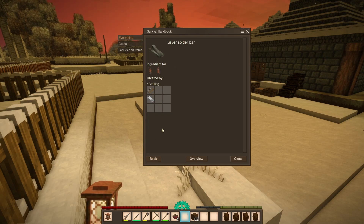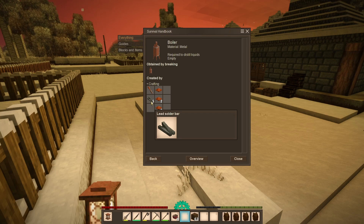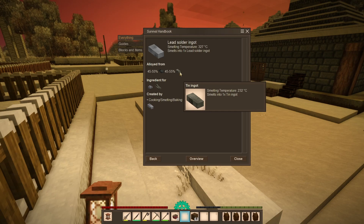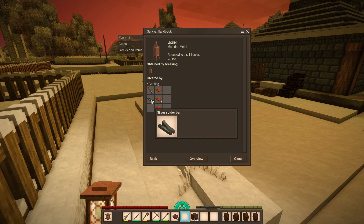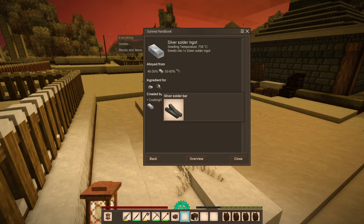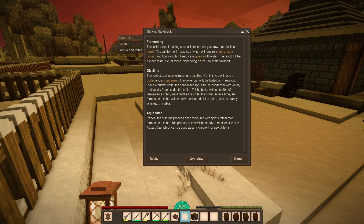For the condenser you need lead solder bars, which is made by combining lead and tin — so we need to find lead, the galena we've been ignoring. You can also use silver solder, which at least requires tin. Finding silver is a pain, but yes — you can now make brandy, whiskey, or vodka using fruit, and then you can also re-distill that into pure alcohol.